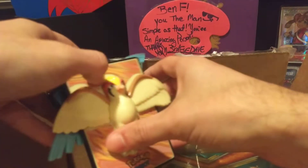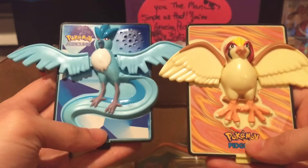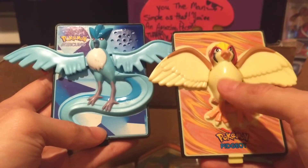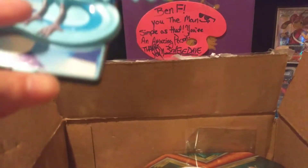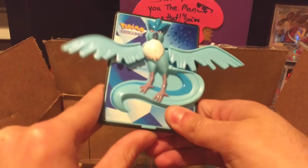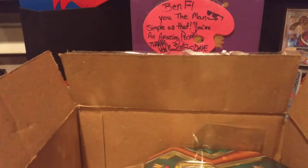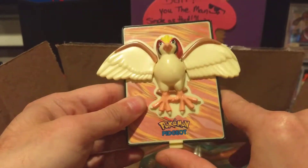Oh, these are pretty cool — look at this. This is new, I've never seen this before. We have a Moltres and a Pidgeot. Looks like they both do some action — they once had sound. This one can't go down because of his tail, but the next one moves. That's pretty cool.